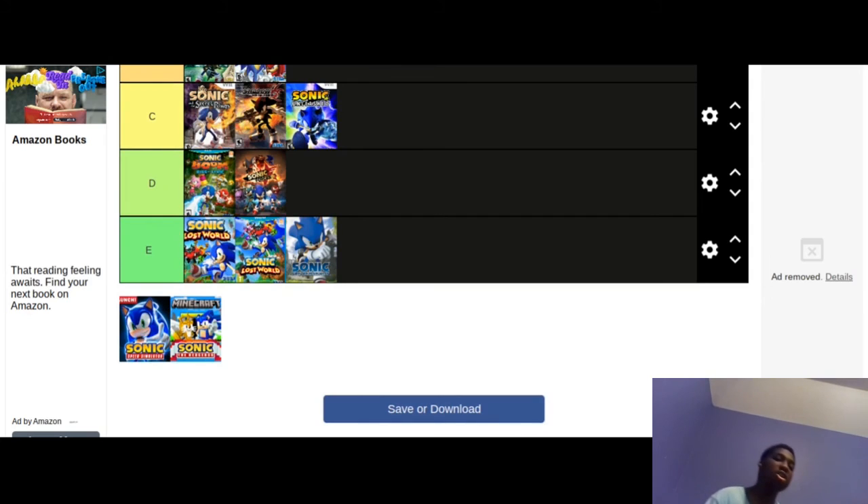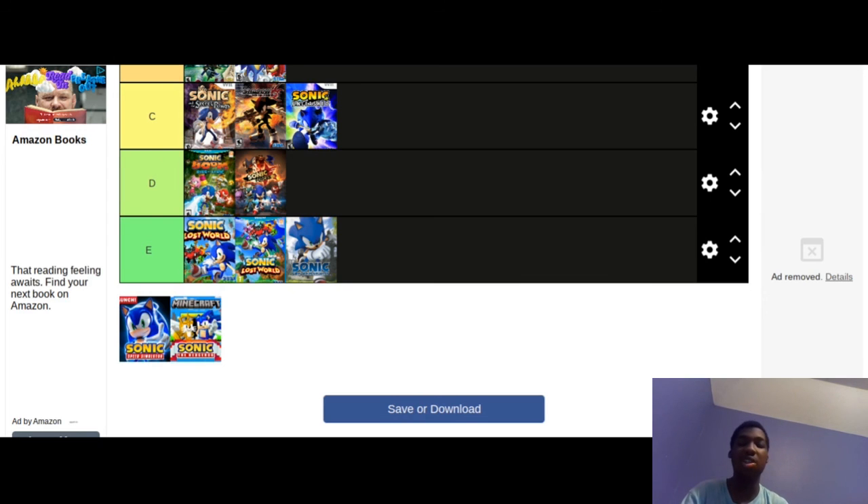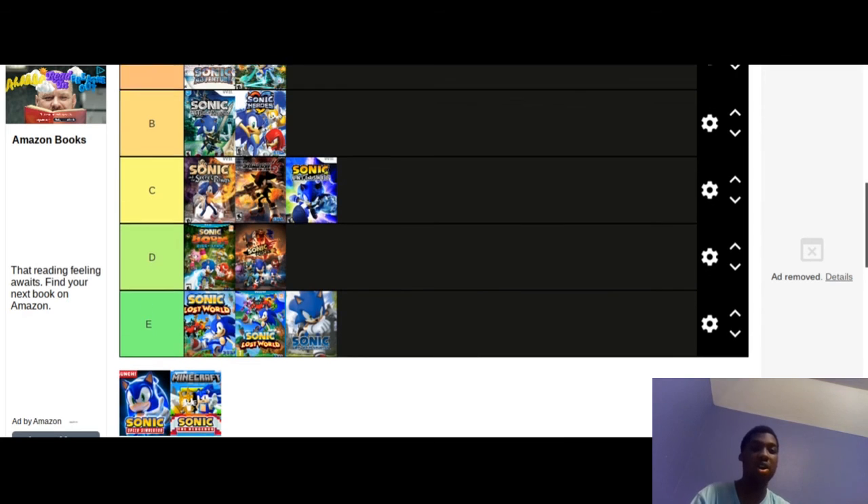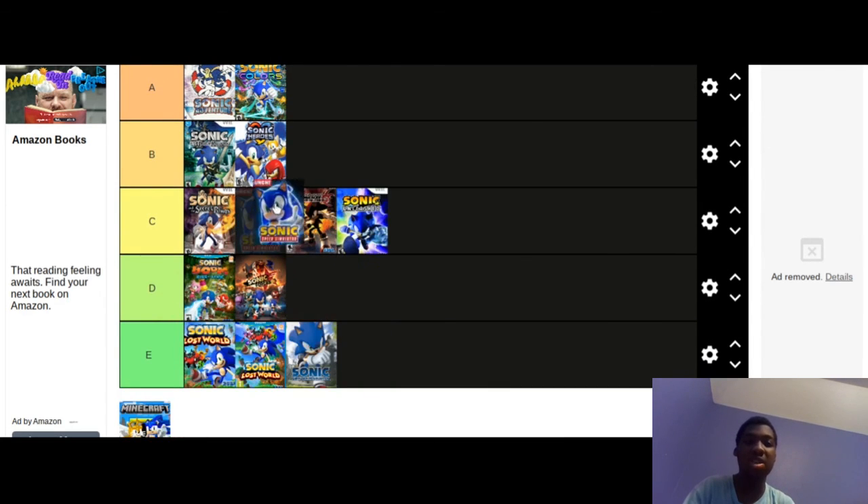The next thing on the list is Sonic Speed Simulator for Roblox. This was something that Sega released quite recently. It was a really good port for Roblox — I'll call it a DLC pack for Roblox. I think it was really good, and I'm going to put this in B tier.